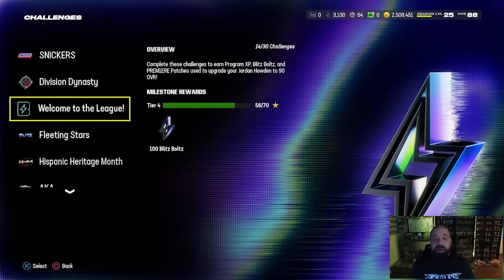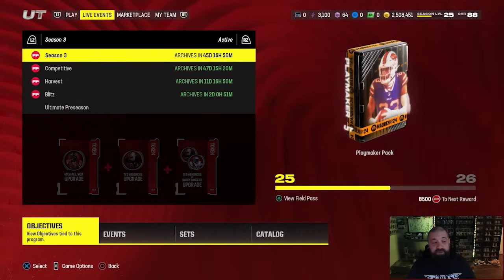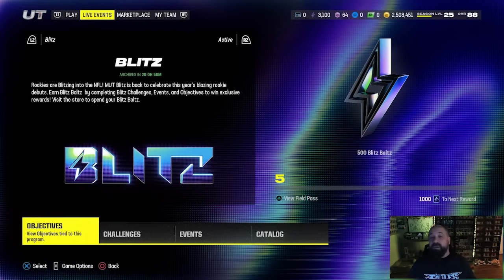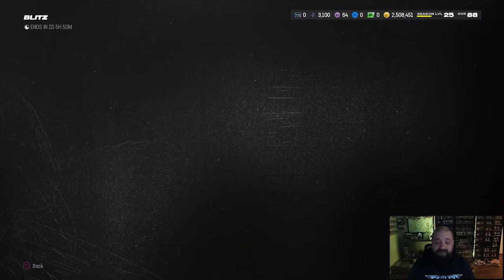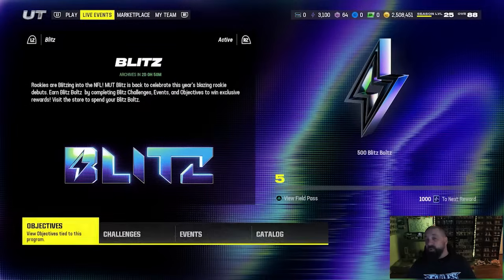Those collectibles go toward upgrading a 90 overall Jordan Howden - a pretty good free card, 90 speed strong safety, six foot even, with pretty good zone coverage. His man coverage is just all right, but I've used him in a few house rules games and he's a pretty solid user, or you can play him as a high safety. For the main things you should be grinding right now: there are tons of field passes - Season 3, the brand new competitive pass objectives which reset yesterday morning, the Harvest Field Pass, and remember Part 2 of the Harvest promo drops Thursday November 30th. Team of the Week weeks 11 and 12 are going to be Wednesday the 29th. The cover athlete program is probably coming up, and hopefully Team Diamonds as well.